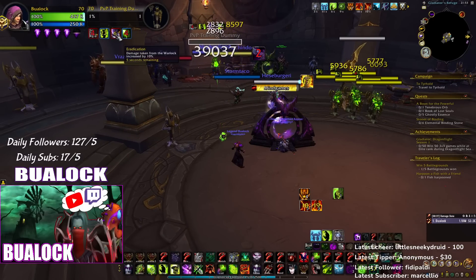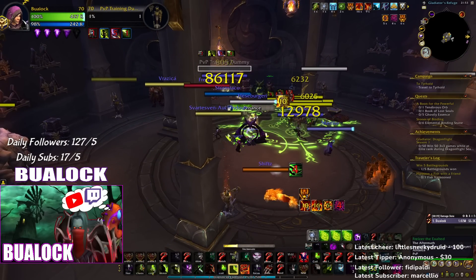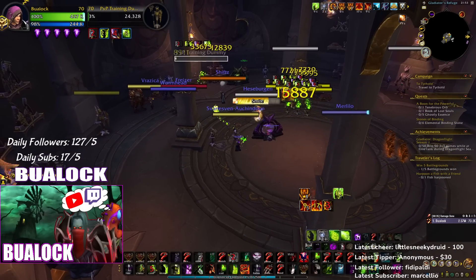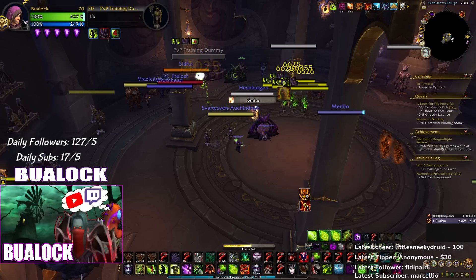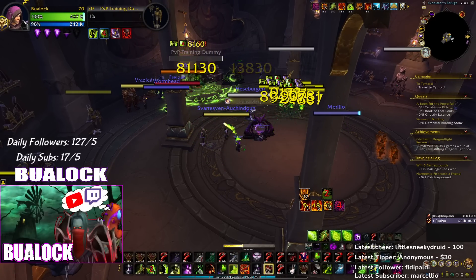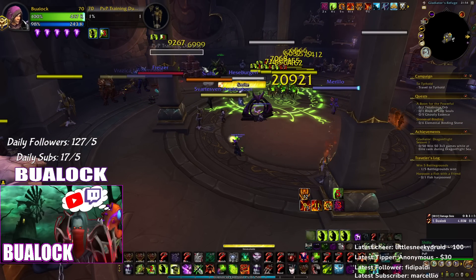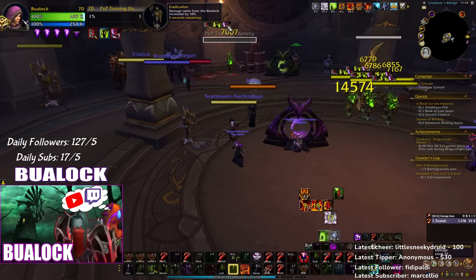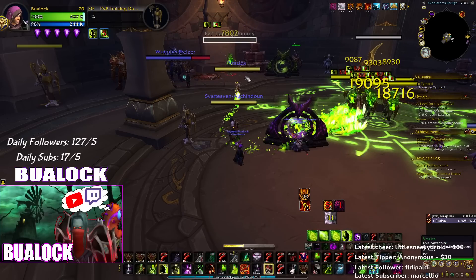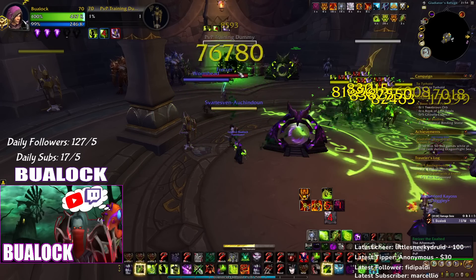You see the Erudition buff — that's from Shadow Burn. You want to keep that buff up at all times. Incinerate is no joke: it's hitting 86k damage. You can kill someone with a few Incinerates in a row. So pretty much: Immolate everyone, Immolate gives you 10 percent more damage, into Shadow Burn which gives another 10 percent more damage and 30 percent for Incinerate. When you Shadow Burn someone you get a 40 percent damage increase on Incinerate and 10 percent on everything else.